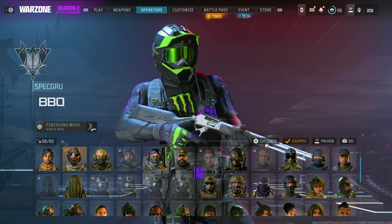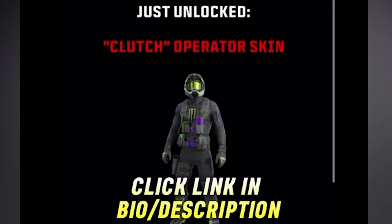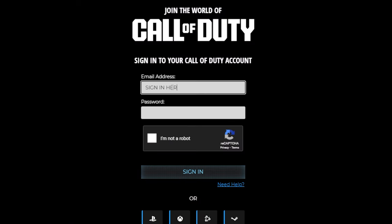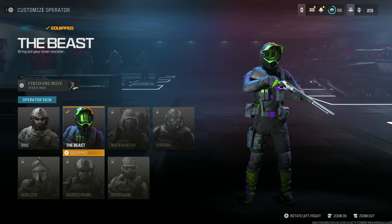This is the third skin of the video — it's a free Monster skin. This is how you're going to unlock it: go to the link in my description, go to the website and sign into your Activision account, click submit, and you're done. When you log back in, come to this character and equip the beast.